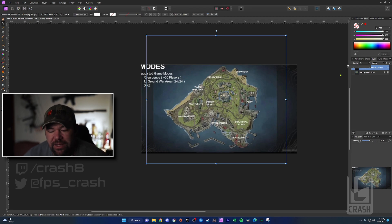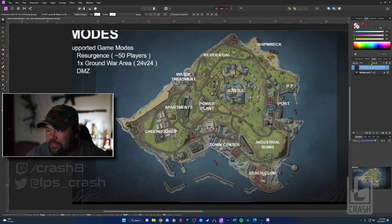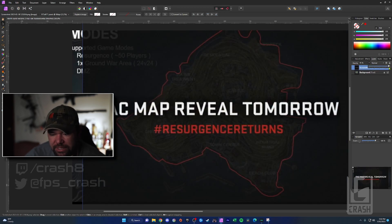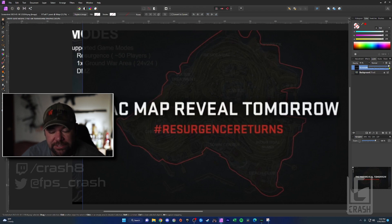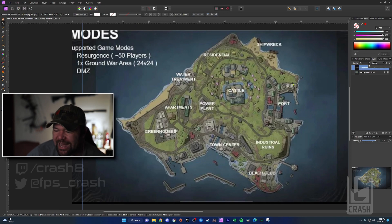Overall the map kind of reminds me of Fortune's Keep just a little bit. If we zoom in you can maybe see those topographic lines a little bit better, and you can see the high spots on the castle. I think the castle will definitely be a hot drop. The apartments almost look like the control center drop, so I can see that getting pretty hot. Residential might be a little bit more low key.